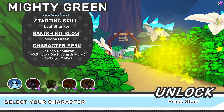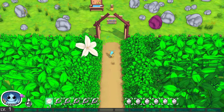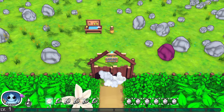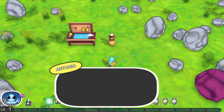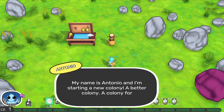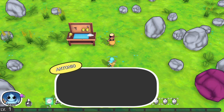We can only play as one character for right now since we have no currency. Here's our cast out colony. Welcome, traveler. My name is Antonio and I'm starting a new colony — a better colony, a colony for all those who have been unrightfully cast out. Cast Out Colony — the name of the game!